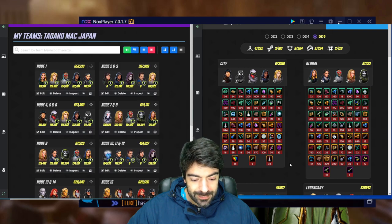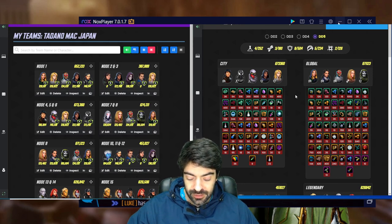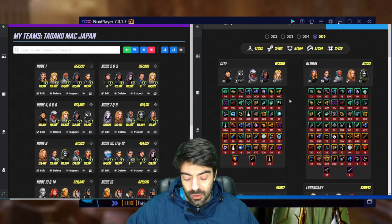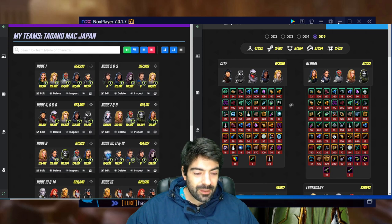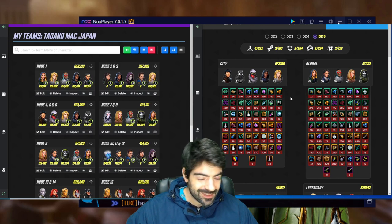Now for his overall performance: he did fairly well, one-shotting eight of the fifteen nodes, which is very good. In four nodes he was the highest-damage player. The legendary nodes were where he performed worst — I think if he had brought Dr. Octopus and Jubilee he would have had an easier time there. Overall for skill I gave him a 7 out of 10, or maybe a 7-plus/8-minus — he did fairly well in terms of skill.